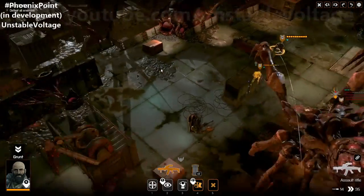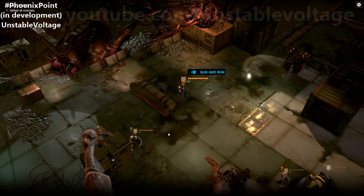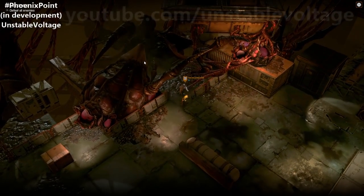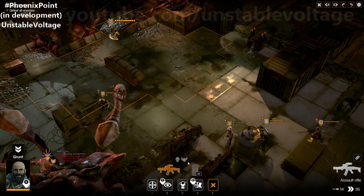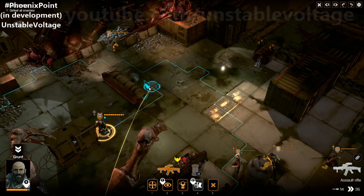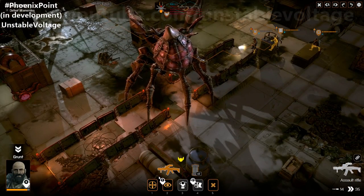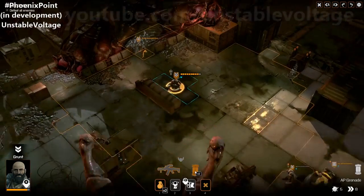I might want to move this guy a bit further back, so let's spend some willpower points to use gun and run and move him further away — just keeping a little distance from the queen. Who have we got left? This other grunt still has the ability to take a shot or throw a grenade. A grenade wouldn't be a bad idea, but we might be just out of range.